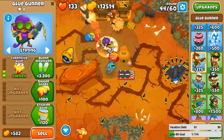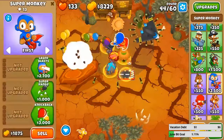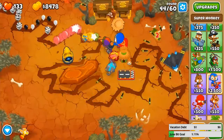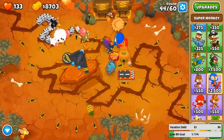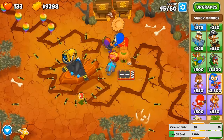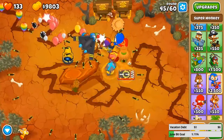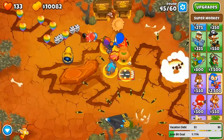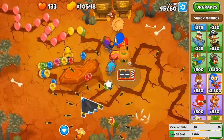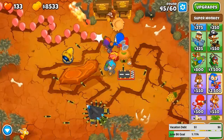Let me get a super monkey as well. Put it on strong just in case we need some more popping power. Now we'll save up for 40k for our fifth tier monkey ace. I wonder if we can get that before round 60. This ace has good MOAB popping power but it's not too reliable because it doesn't see camo aside from the anti-MOAB missiles. The third pathway ice tower — the cryo cannon — I've tried that before but it didn't seem to do very much.